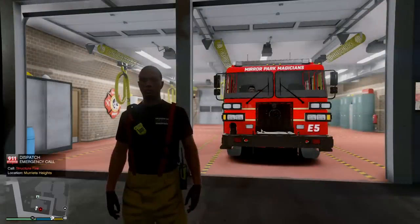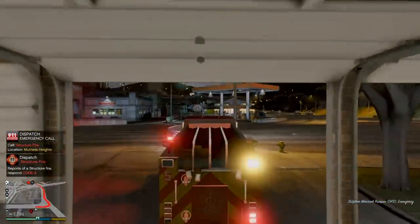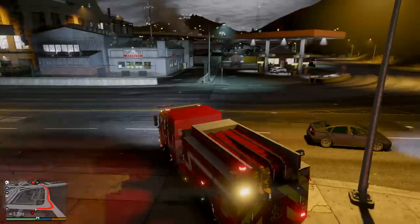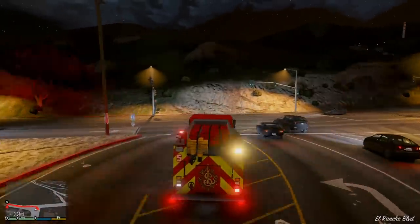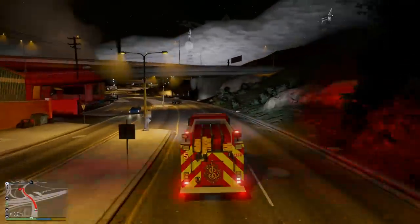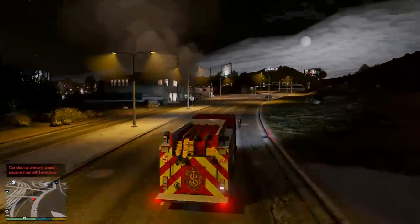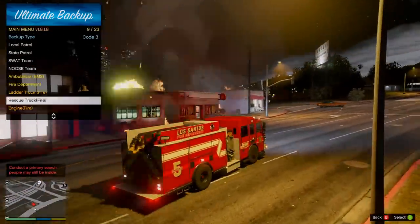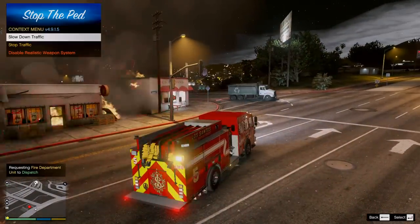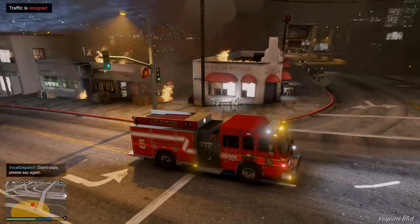All units, we have a structure on fire in Myrieta Heights. All right, we got another one — this is going to be a structure fire. There we got smoke showing. I think it's going to be this liquor store up here. We got a heavy fire here. I'm going to stop traffic so we don't get in the way. It looks like I have fire in two structures. I'm going to turn on my scene lighting for this one too.